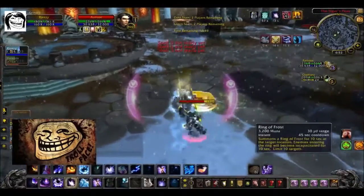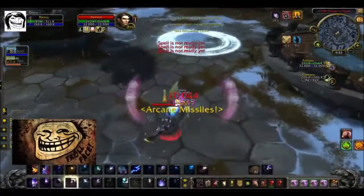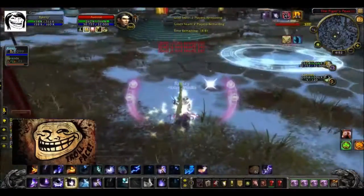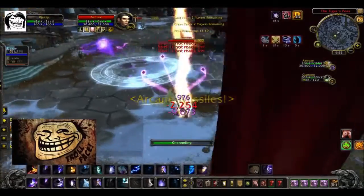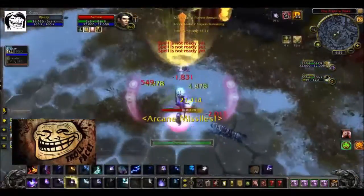Now clearly this only works against classes that don't have an invulnerability removal, like warriors or priests for example. They can take you out of the block and you don't get all the healing. But against this matchup it's great, because I can just sit here and do damage.